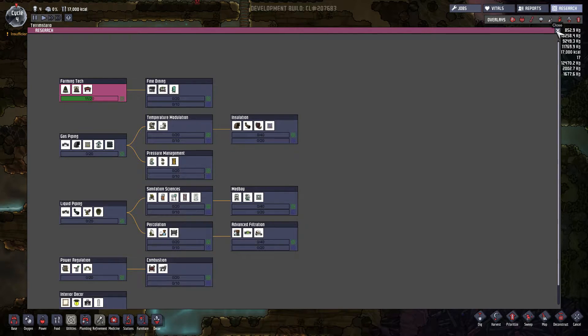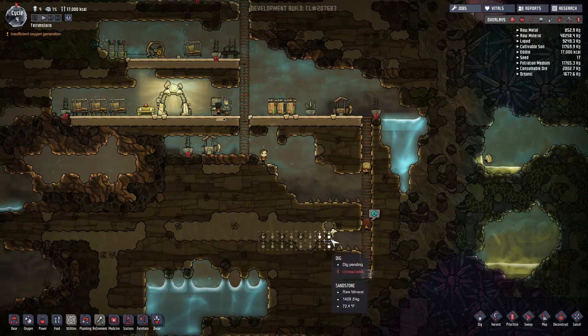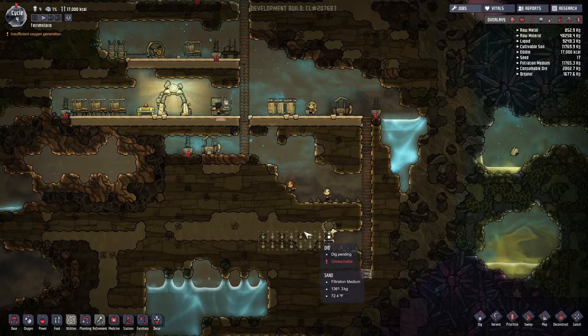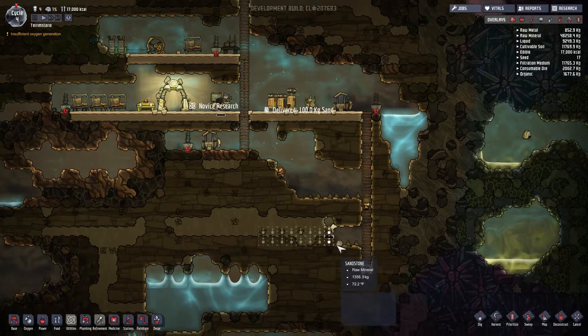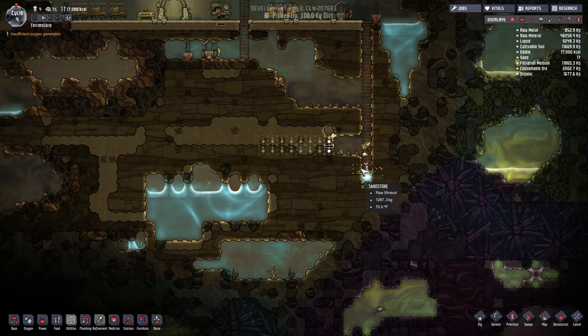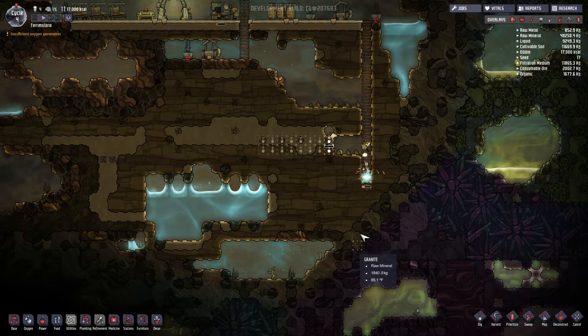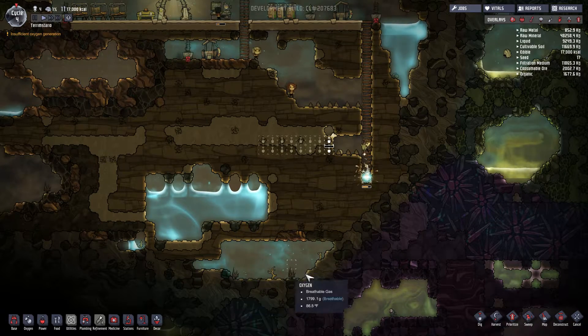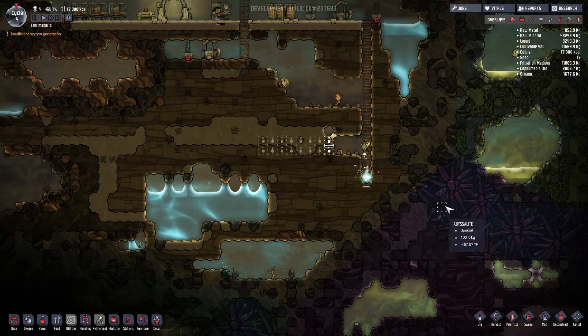Yeah, planter boxes. Because that will eat up all of our carbon dioxide — or whatever, all the bad stuff. You can see that we're mining out a place down here so we can store stuff down there. I assume that's what my plan was for that. I want to get down here too, because then we can have that area opened up and we can start storing stuff in there.